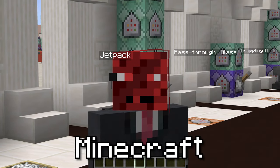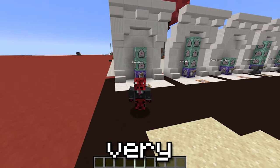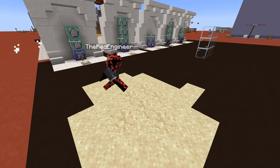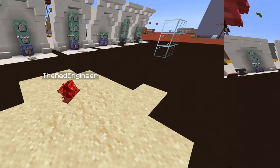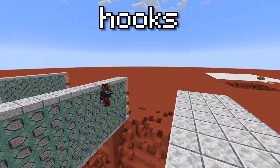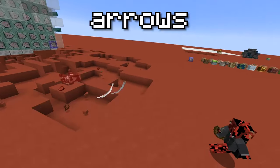Hey guys, this is Rad and welcome back to a new Minecraft video. Today I'm going to show you five very simple command contraptions that you can create in your world. You will learn how to create working quicksand, simple jetpacks, pass-through glass, grappling hooks, and explosive TNT arrows.